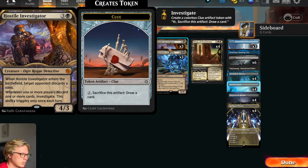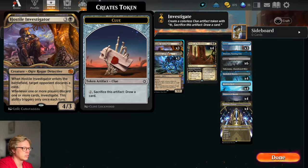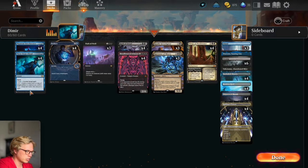Let's talk about the Hostile Investigator. It's a 4/3 — when it enters the battlefield, the opponent has to discard a card. And whenever one or more players discard one or more cards, you investigate — this ability triggers only once each turn. So if you get multiple of these out and you copy them, you just get so much value. That's really all there is to say about the deck. I'm just gonna try to use this combo in multiple different color formats and see how they do. With that being said, let's go to the first game!